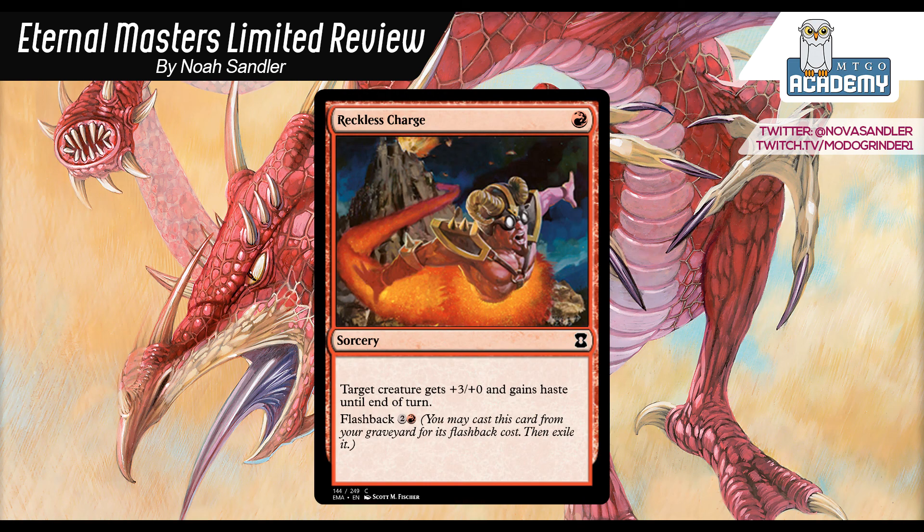Reckless Charge: 1 red sorcery. Target creature gets +3/+0 and gains haste until end of turn. You can flash it back for 2 and a red. This is a card that strictly goes face, so you only want it in decks that are just trying to burn your opponent out. It has the potential to deal a ton of damage — you charge something that couldn't have attacked otherwise, you're getting the 3 damage plus the creature's power, so that could be 5, 6, or 7 damage assuming your opponent can't block, and then you get to flashback it later for even more damage. If your opponent isn't playing a deck with creatures and they're tapping out a lot, this could be so much damage. But typically they'll have some creatures and it's not going to work out as well. Since it's such an inflexible card, sometimes it's just not going to be great. If you have a lot of creatures and not too many pump spells, it's definitely something I'm going to play, but it's never too exciting. I'm going to give it a C-.